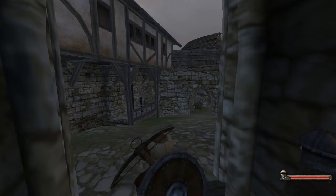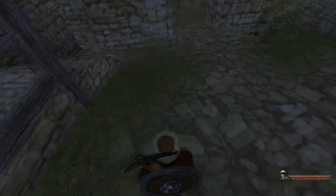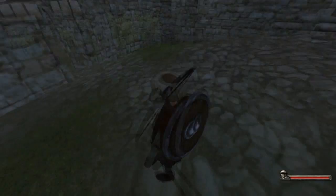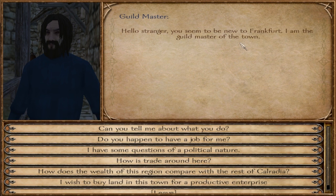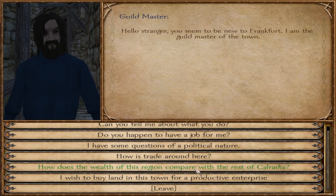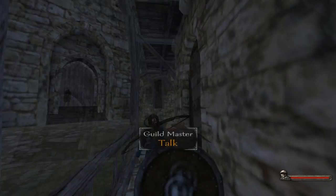From what I can see, they haven't done any changes to the town, which is a little bit depressing, but nothing too major. My guy looks pretty badass in his current armor and hat. Let's talk to the guildmaster and see what he has to say. He tells me the wealthiest town in Caladria is known to be Estregom. Here in Frankfurt, we are poorer than twelve towns and richer than ten — so right in the middle ground. Good stuff. Let's go ahead and leave — we're going to start gathering some men.